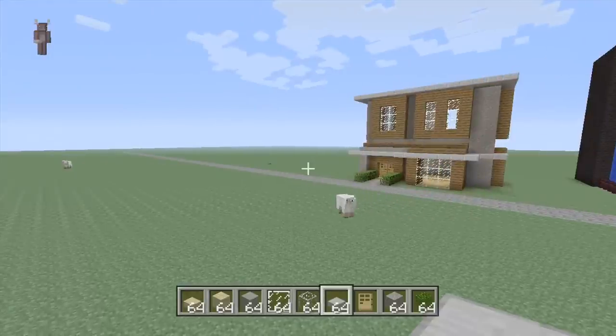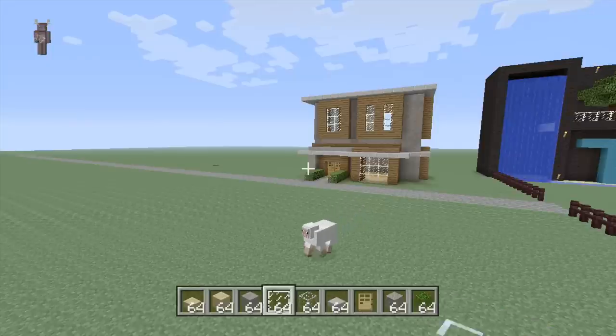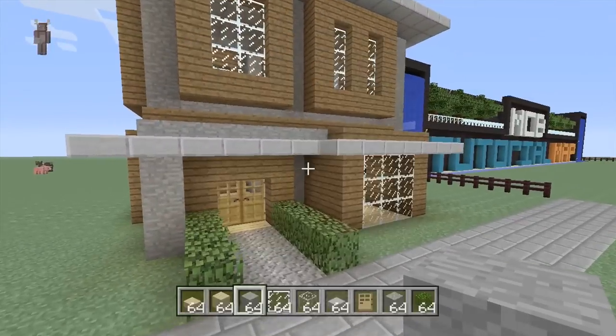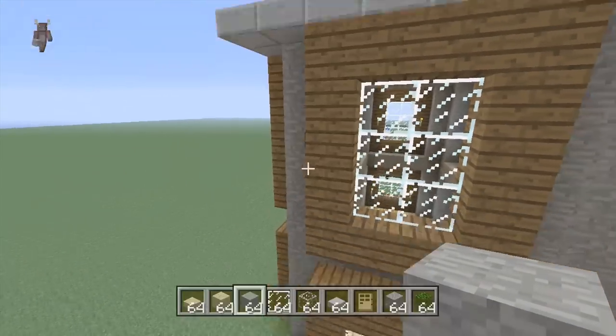If you want to make it in survival, you will need around four stacks of regular stone. You can also use other materials if you want. And then with the timeline update we got some new woods — we're gonna be using the birch wood for this one. You can also use spruce, which is what the darker wood is called — I believe it's called birch. This is birch.